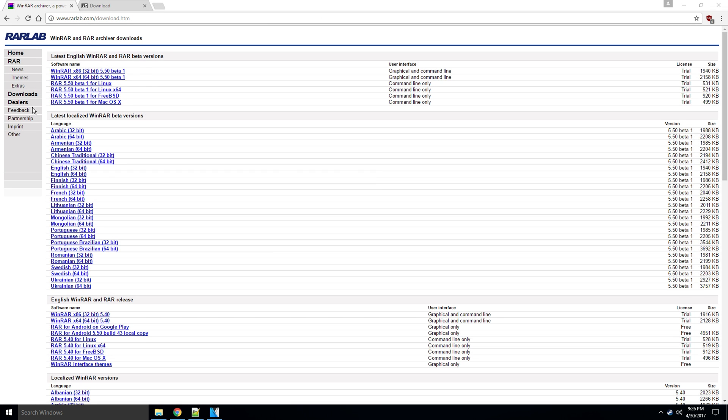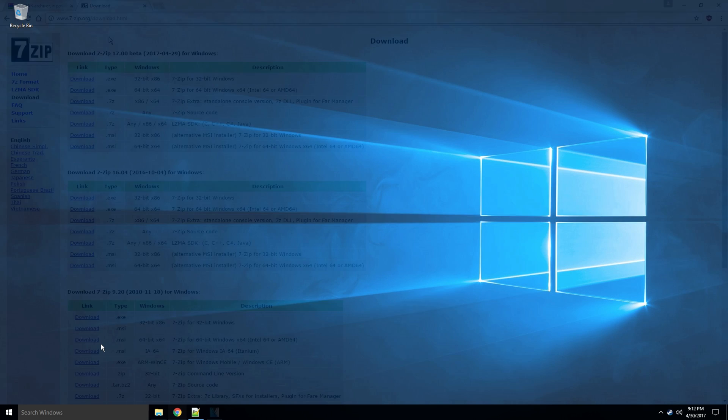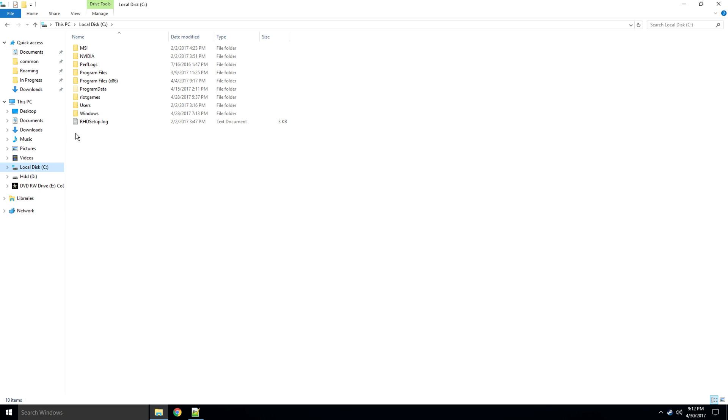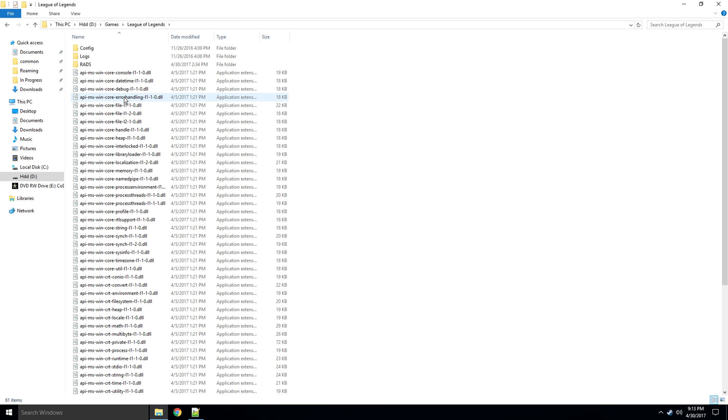What you'll need is either WinRAR or 7-zip and to be able to find the folder in which your League of Legends is installed. The default location should be on your C drive, where you should see a Riot Games or League of Legends folder or something similar. If you can't find it there, try looking in your Program Files or Program Files (x86) folder. I have mine installed in my games folder on my D drive. Keep the location where you've installed League in the back of your mind because you'll be needing it later.